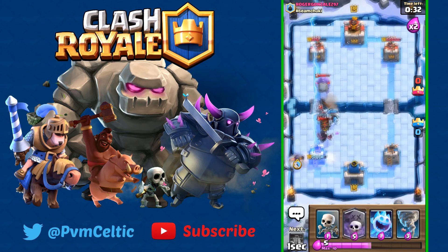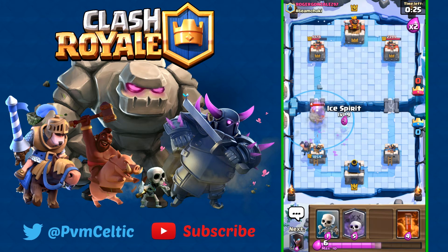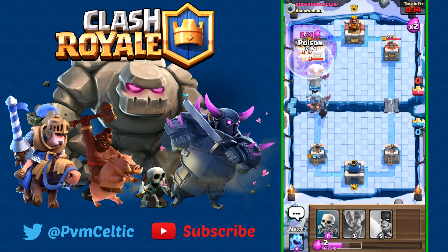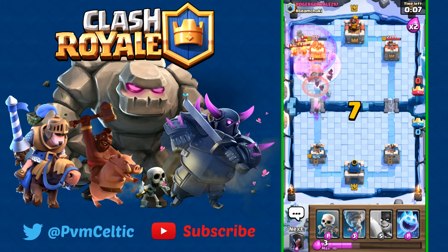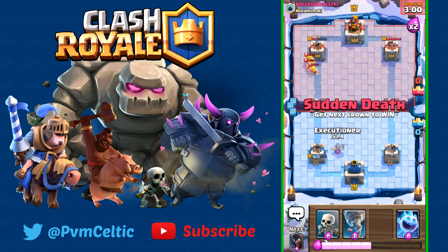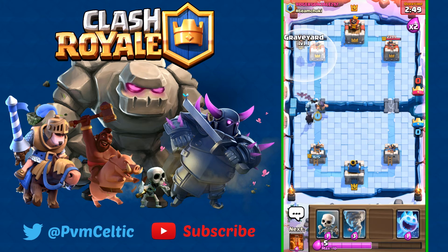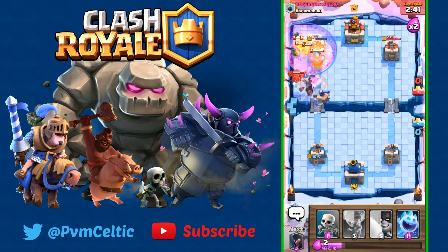Going Night Witch again, Ice Golem to kite, then Executioner here. Let's put the Ice Golem in front, put a Graveyard to distract the Bowler, and do a massive Poison dump on him. He did a smart play taking away the Bats — Bats are very troublesome from Night Witch decks. Going Graveyard once again, Poison once again to get those Barbs some damage.